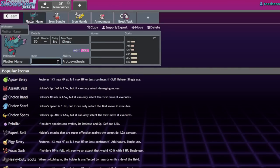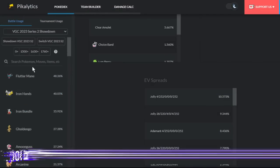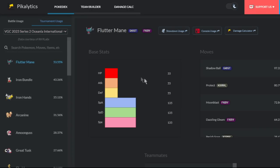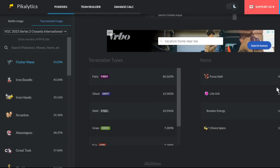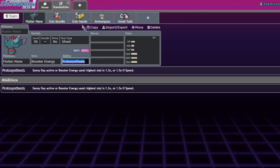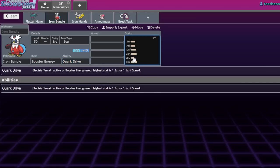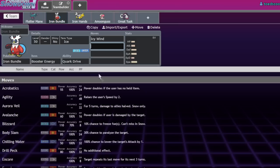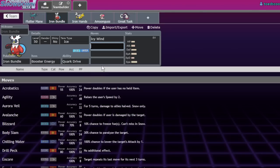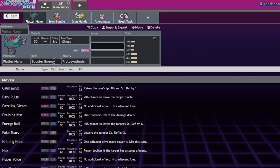Flutter Mane has a lot of sets. If we look at Pikalytics, you can get usage stats for how it was run at Oceania, the most recent tournament. We see that a lot of Flutter Mane run Focus Sash right now. They used to run Booster Energy in previous metagames, but the issue is the second most used Pokemon also runs Booster Energy, is one point faster, and has Icy Wind. If your Flutter Mane with Booster Energy gets Icy Winded, you're then slower than non-boosted Flutter Manes. Because of that, Focus Sash became the most dominant item.